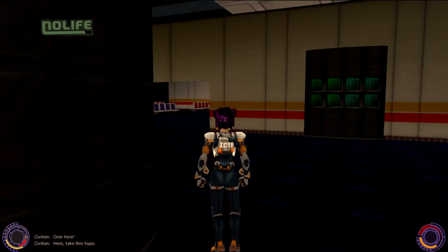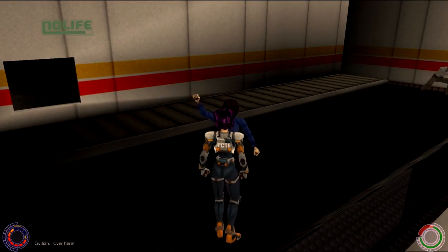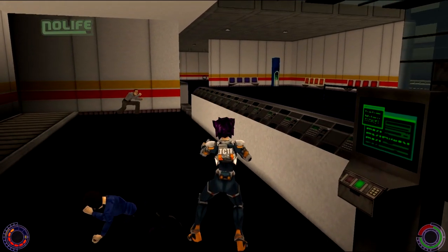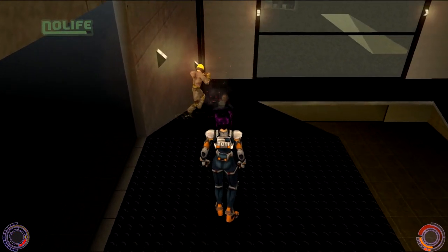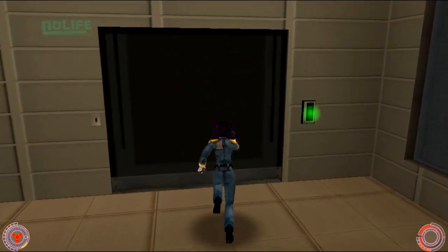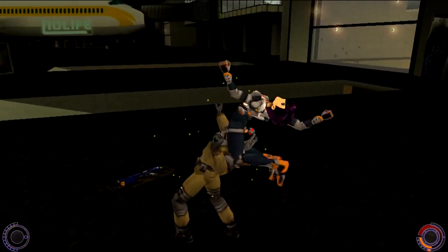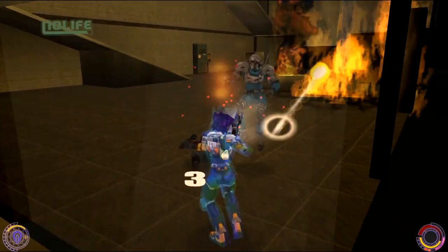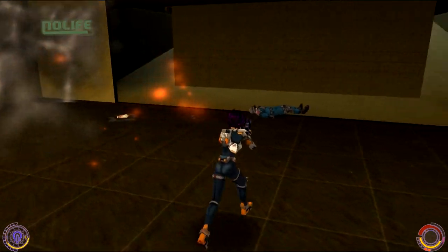Le joueur pouvait récupérer des munitions ou des sprays de soins auprès des civils croisés dans les niveaux, à condition toutefois de ne pas leur mettre une mandale accidentellement. Parfois, les PNJ venaient même épauler Konoko lors des combats. Les niveaux de Oni étaient souvent vastes et complexes, mais toujours cohérents et plausibles. Bungie avait fait appel à une équipe d'architectes pour en assurer la conception, réalisés sous AutoCAD puis importés dans le moteur de jeu, tandis que les personnages étaient modélisés dans 3D Studio Max.